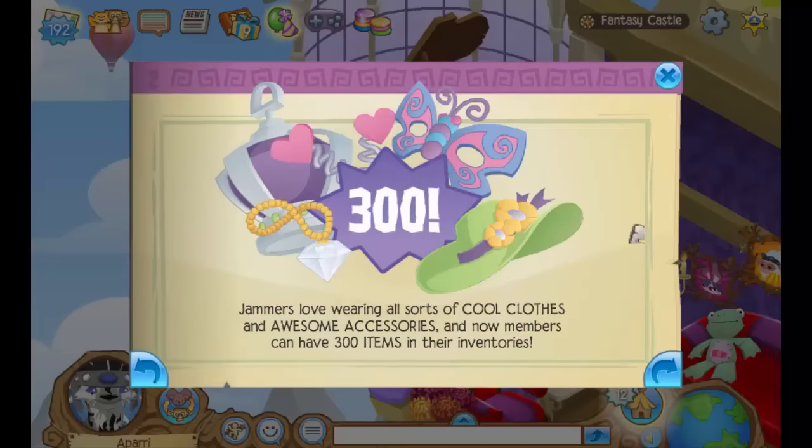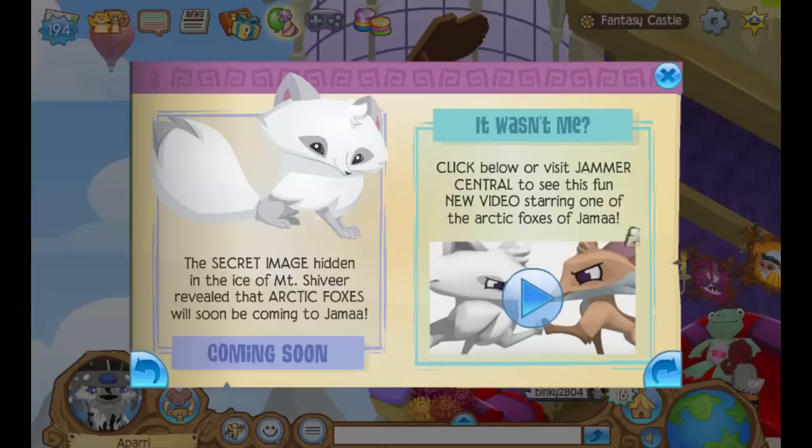Oh my gosh guys, I am so happy. I think Clark or somebody at AJHQ heard my idea — they've probably been thinking about this for a while, so it wasn't just all me — but thank god they gave us 300 clothing spaces! That is awesome. Now everybody will definitely have enough room for all their clothes and won't have to recycle anything they actually like wearing, so that's really really cool.